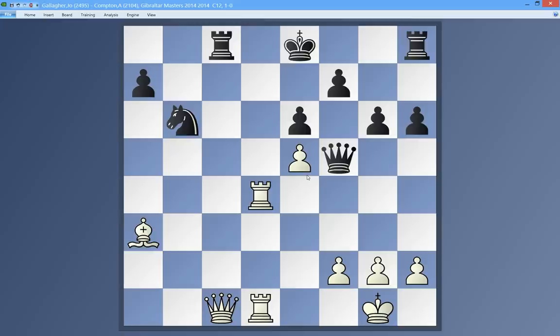Black cannot castle. So if I play a move like Queen to c1, trying to distract his rook, and if he takes, this is checkmate. That's the point of the combination — Queen to c1. The important thing is that he cannot castle because the bishop is blocking this diagonal, making castling illegal.